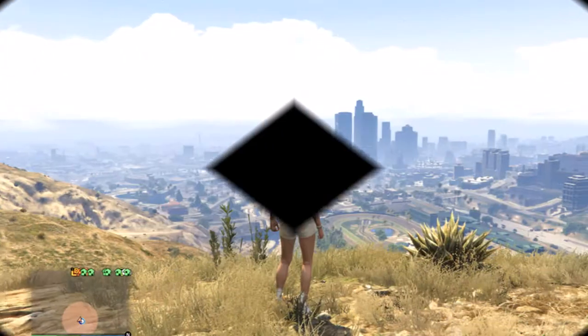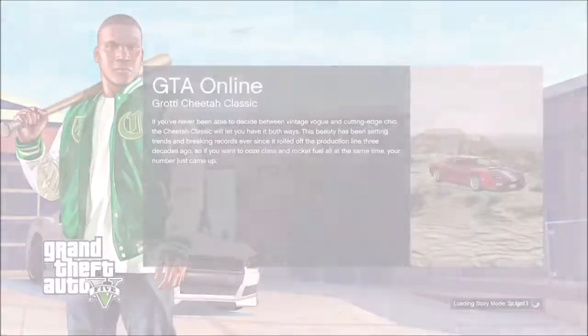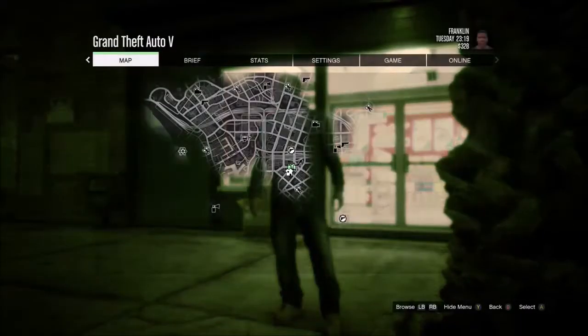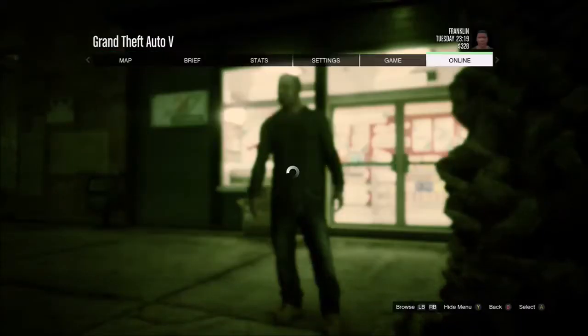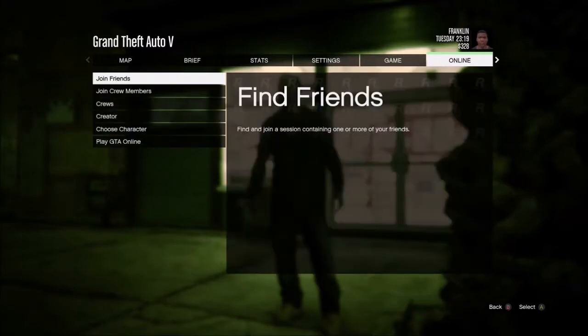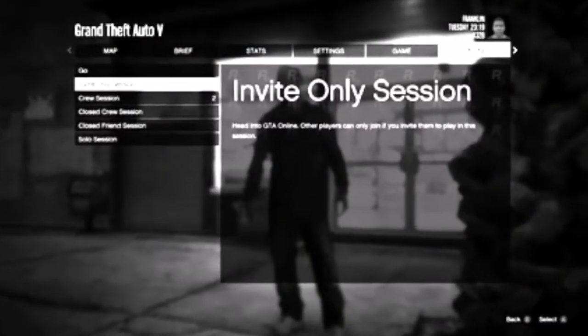So we're going to start by showing you how to launch an invite-only session. You want to start from story mode, and from here you're going to go right into your start menu, go over to online, play GTA Online, and you want to head straight to invite-only session.